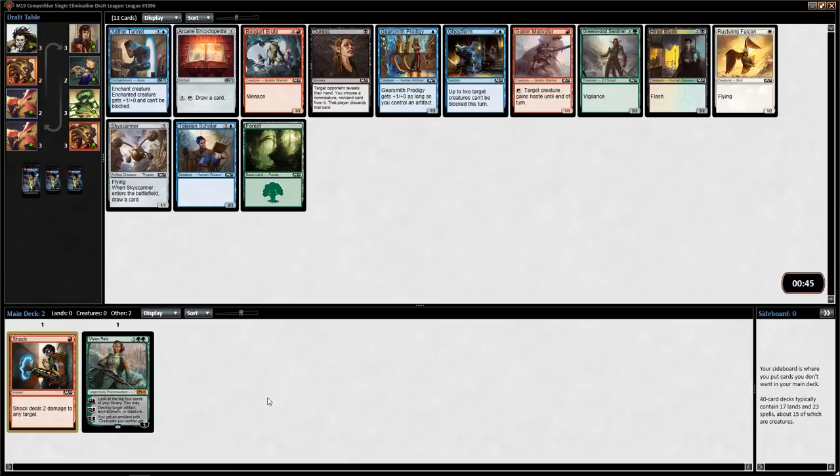Arcane Encyclopedia is a new take on Jayemdae Tome — they made it one less to cast and one less to use because Jayemdae Tome was never really playable in limited. I think Arcane Encyclopedia is really good against control, and if you have a lot of removal you can use it against aggro too, but there isn't a lot of cheap removal in this format, so I see that card as mostly a control card. Boggart Brute is a good solid 3-drop — 3/2s aren't that effective in this format, but Menace makes it effective. Skyscanner is a nice artifact, good in virtually any kind of deck. This is a pick between Boggart Brute and Skyscanner, and I'm going to take Skyscanner.